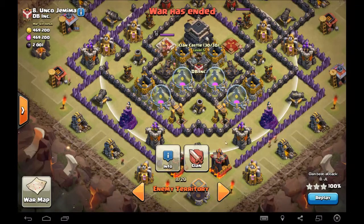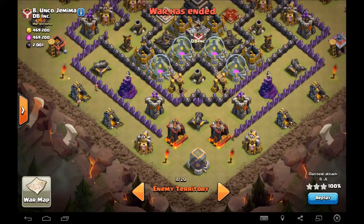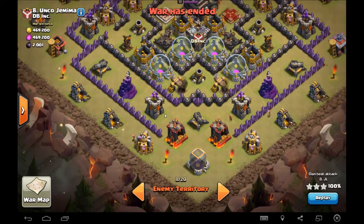I looked at it and said, okay, which one's closer? I counted the tiles. It looked like there were four tiles to that one and about two or three tiles to this one. It's actually two, but with the way the angle is, it makes it look more like four to the center. So either way, it is slightly further away than the wizard tower.